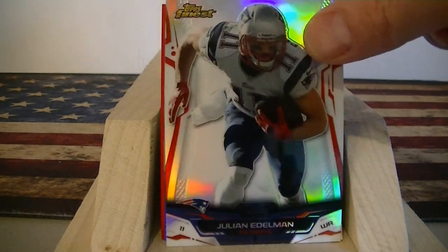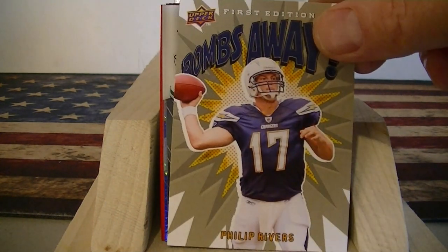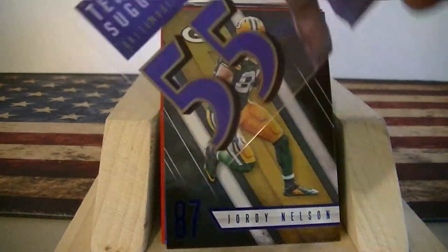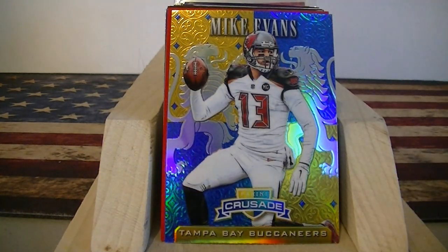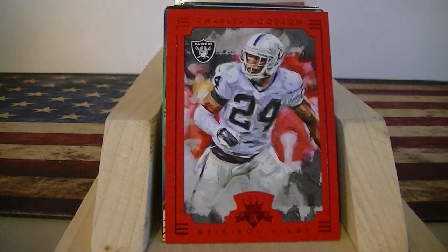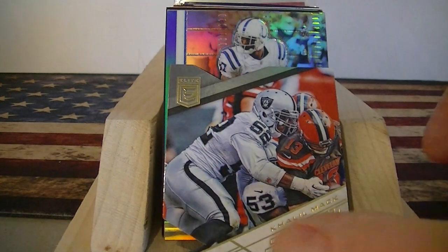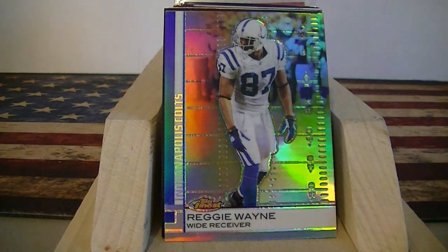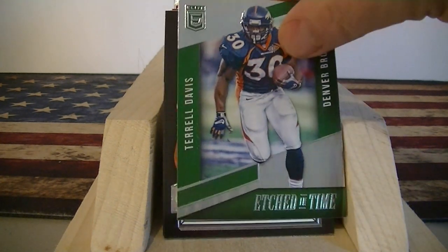You get some good deals in the dime boxes. I got a refractor of Fineness of Edelman, a Bombs Away insert for Philip Rivers, an Eric Decker acetate card — again, these are all a dime. Carol Suggs acetate, Jordy Nelson from Absolute — one of my favorite insert sets. Mike Evans Crusade, and Charles Woodson from Gridiron Kings with the red border.